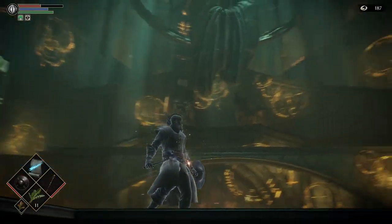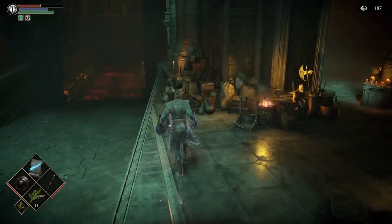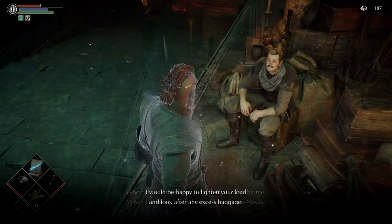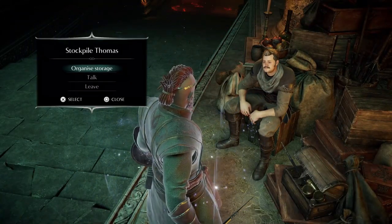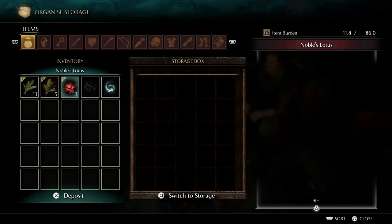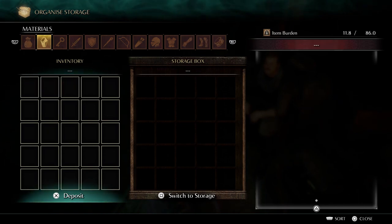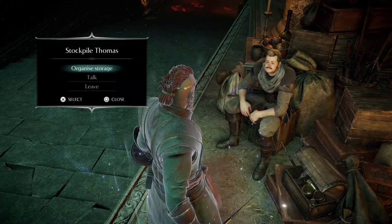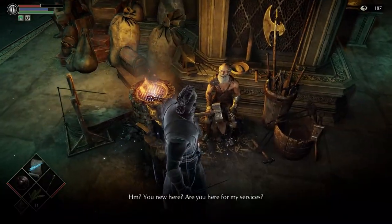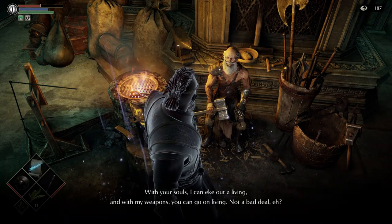Here are the archstones — these are our worlds. We have five of them, plus one broken one, number six. Starting from the left: Boletarian Palace, Stonefang Tunnel, Tower of Latria, Shrine of Storms, and Valley of Defilement. We're going to do them in roughly that order, starting from the bottom left and working our way around. This guy here is Stockpile Thomas — he holds your storage box. You have a weight limit on items you can carry, and if you're full you can send items straight to Stockpile Thomas to collect later.